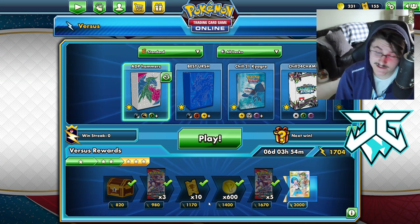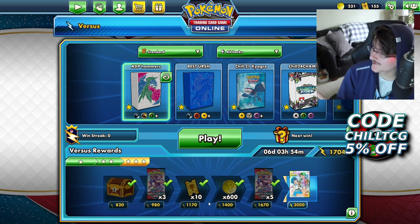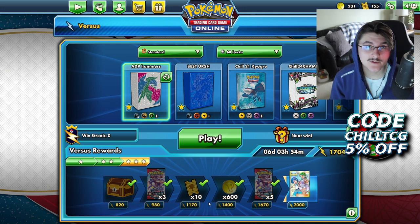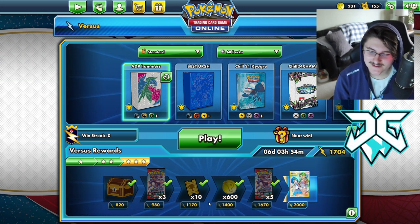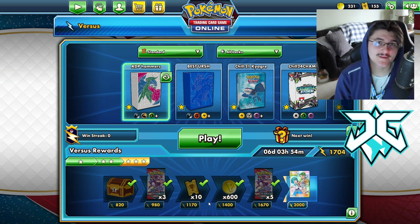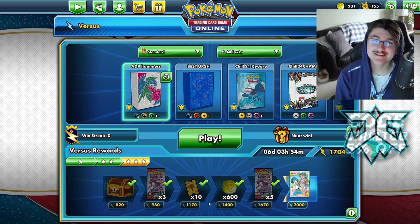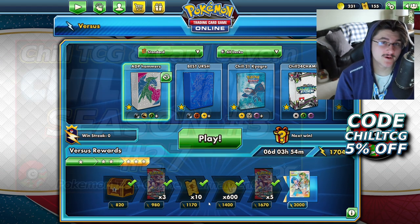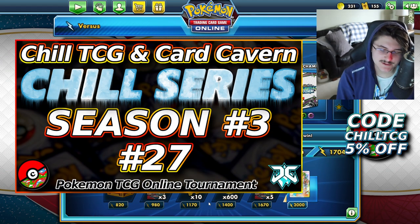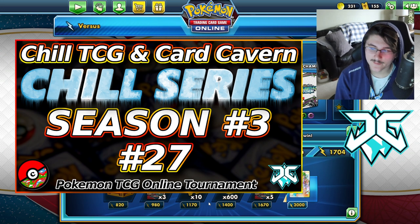Anyway, that's going to be ADP Hammers. I really appreciate you guys watching the video. I know ADP is something most of you guys probably don't like. But again, this is a very viable deck list. And if you're looking to do well in some of these online events, specifically Chill Series number 27 — which is tomorrow at 6pm, 250 Battle Styles packs in the prize pool, 100% free entry, link in the description below — you guys should definitely check out this list. A lot of people have been really successful recently running ADP Hammers, and I think this is the best way to play it.